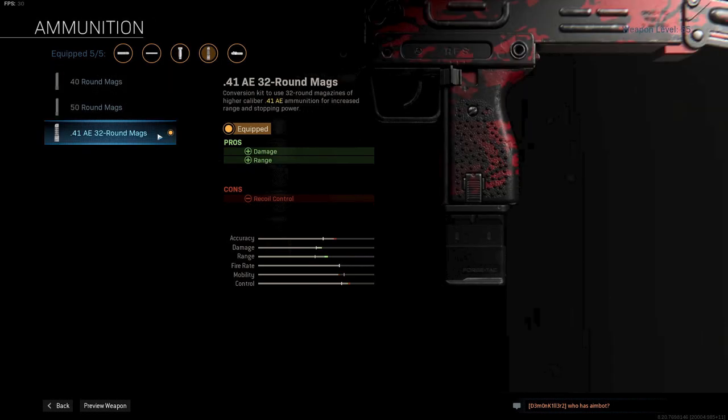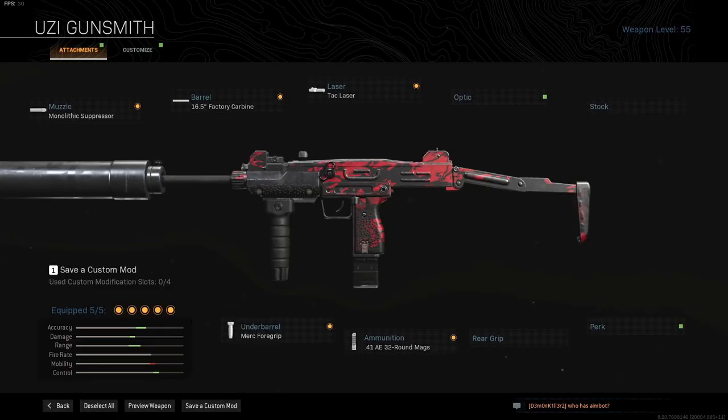And last but definitely not least, the .41 AE 32 Round Mag for an increase in damage and range. This attachment will turn the Uzi into a weird little long range SMG, but it is a game changer — it hits real hard and the range is ridiculous. You can seriously challenge ARs with these rounds and it still feels like a mobile SMG. The only real downside is only having 32 in the mag, but that's just something you will have to live with.